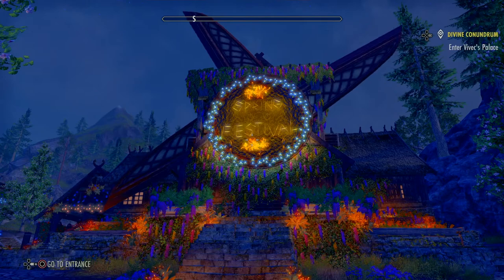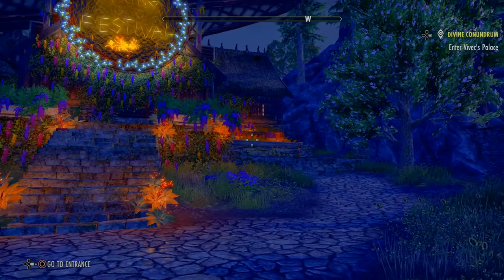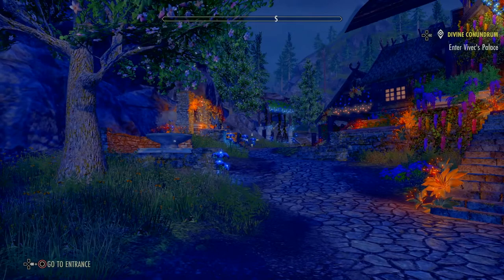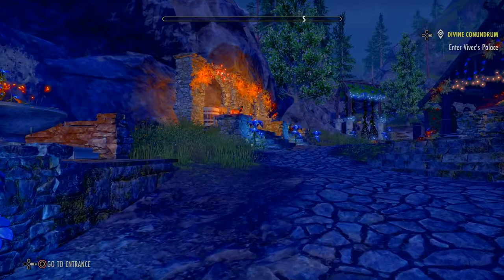Hey everybody, welcome back to the Ultimate Emperor Gaming channel. Got another awesome house for you — this is the Antiquarian Alpine Gallery. This one is part of a springtime house event that we did for Troublemakers, Trouble Starters, and Nightingale, our little group of guilds. As you can see, they did a really awesome job on this one.